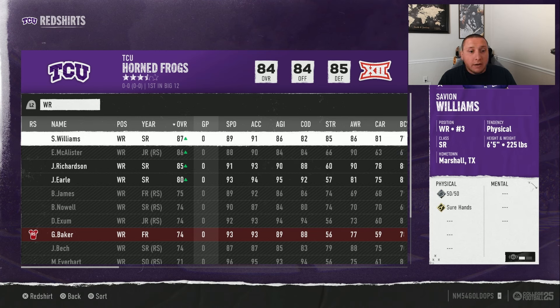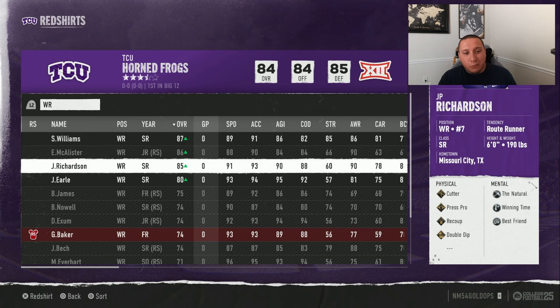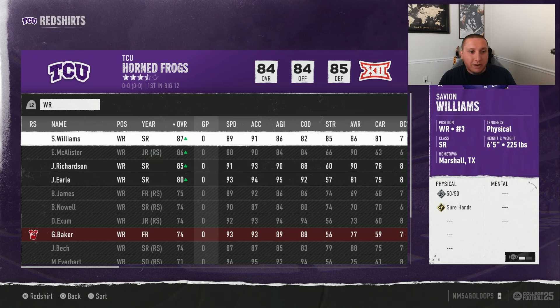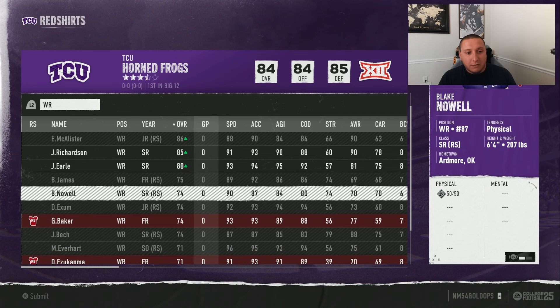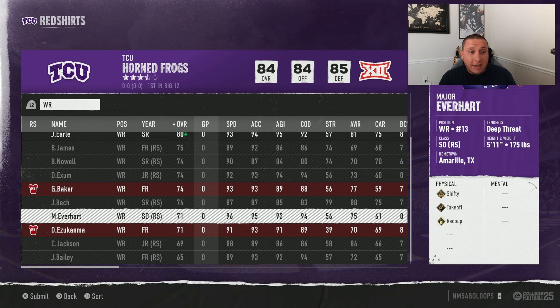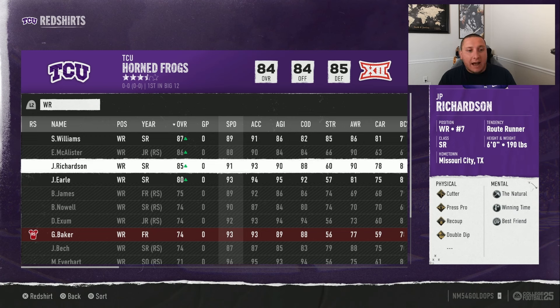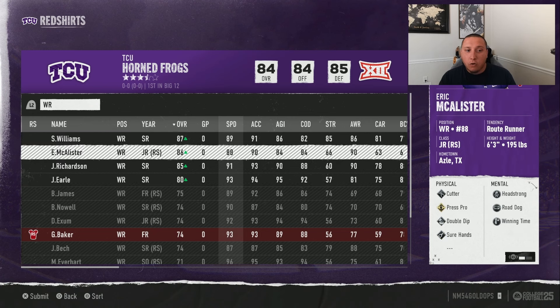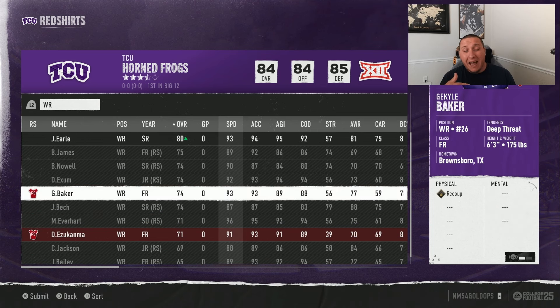We have an 87, 86, 85, and 80 overall — but we can't really get all these guys significant reps. I'm thinking about red shirting one if not two of these players so they come back as even better seniors next year. I would pick two of them to red shirt — that way this year I have two mid-to-high 80s receivers, and next year I automatically have two more mid-to-high 80s receivers, keeping the back end developing throughout.